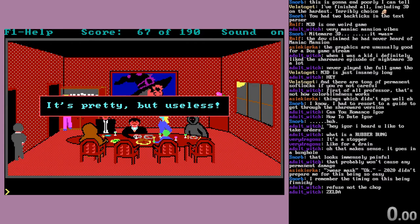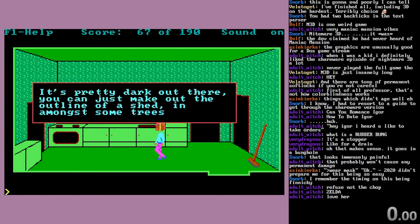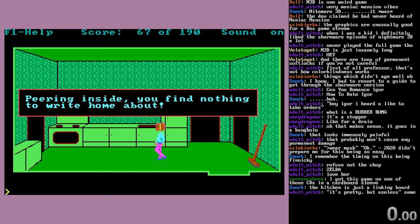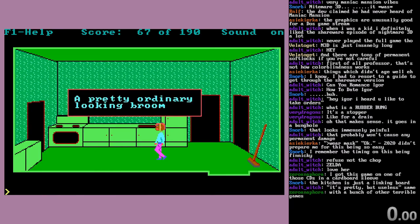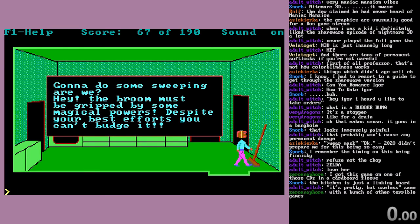Check out the glasses, maybe? It is Zelda - Wicked Witch of the West. The base - it's pretty, but useless. Entire chat begins saying the same. Kitchen is where things start getting a little low on ideas - there's nothing you can actually do here. The usual shed outside - peering inside, nothing to write home about. The oven - literally everything just says 'peering inside.' Get room - we're gonna do some sweeping. 'The room must be gripped by some magical powers. Despite your best efforts, you can't budge.'